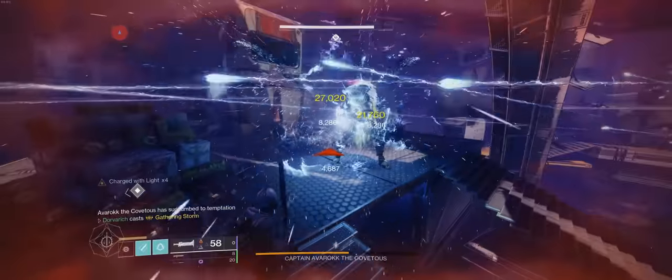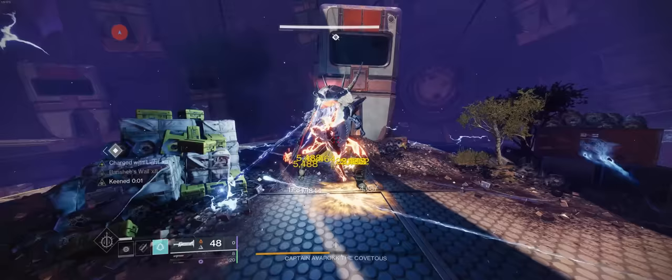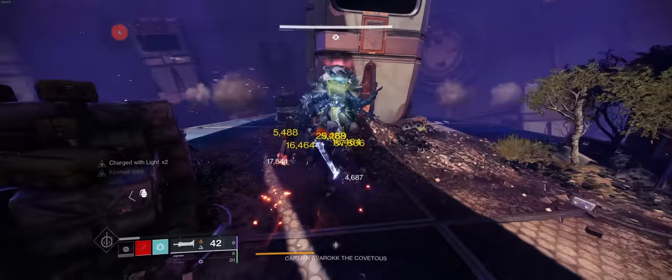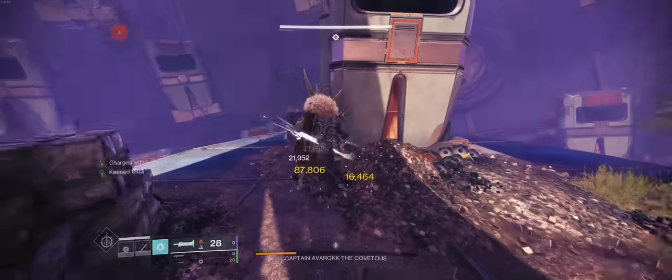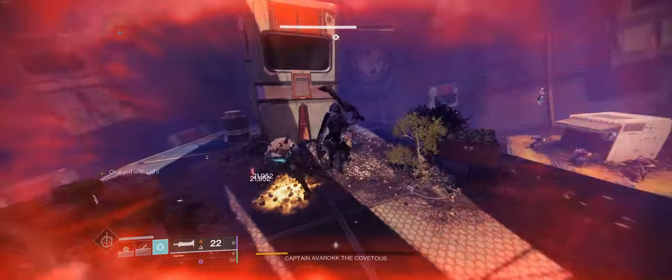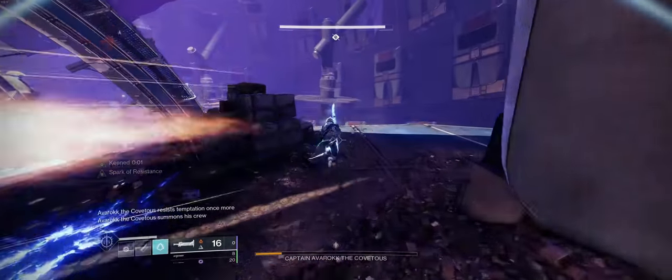There's our last ten. We will very carefully put them into the crystal and then do another DPS phase. He's vulnerable, so grenade, super, and then go in. One-two, one-one-two — that's the 2-1-2 combo. If you pay attention to the Banshee's Wail stacks on the left, you will see that it is making it up to nine by the time I finish the heavy attack. Damage is over — get out so that the mini bosses don't kill me.